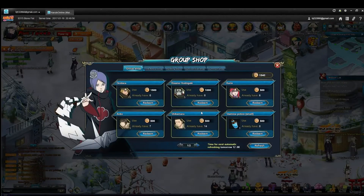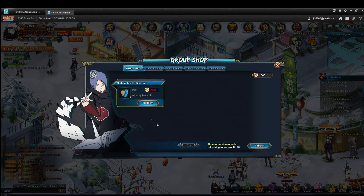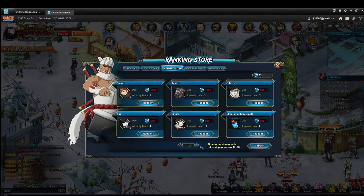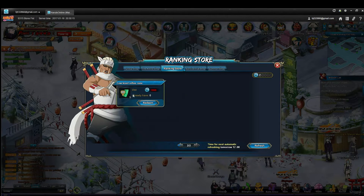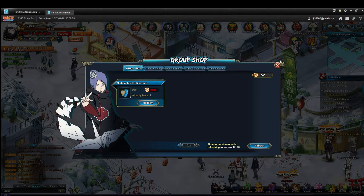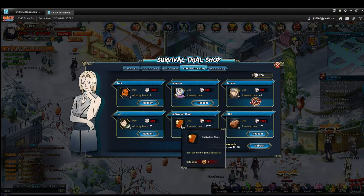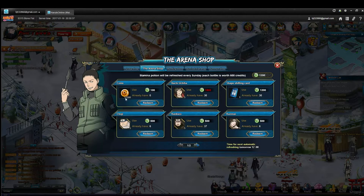When you are getting points — for group shop and ranking store, you can get refinement runes. Ranking store gives you low level, and group shop gives you medium level. I save my points and don't spend them on any of the ninja in either of these stores. I save them for the runes. Once my equipment gets to the point where I no longer need low level refinement runes, then I will use points on the ninja. For arena shop and survival trial, you can get cultivation runes if you need to cultivate your ninja, and gold if you're out.